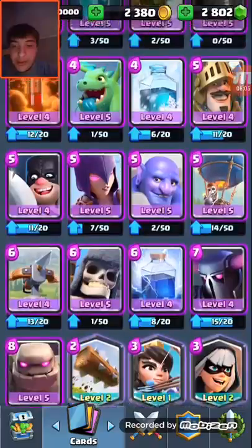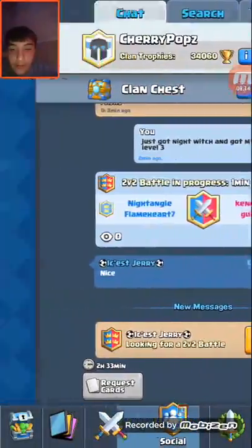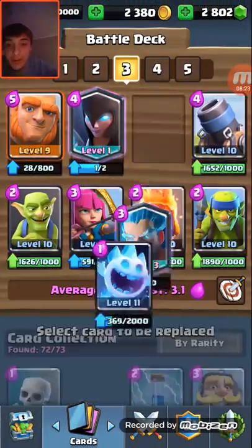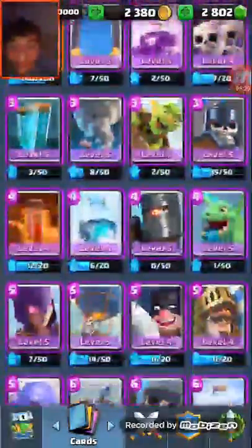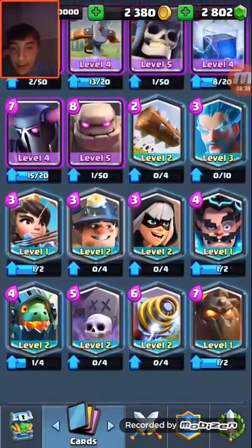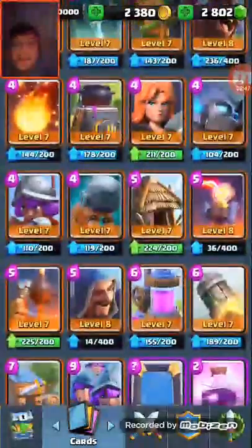Let's see if we can roll with this. Obviously gonna use the Giant — let me make sure they're not wanting donations. Night Witch is so epic having her in there. And because he's now level 3, I'm putting my Ice Wiz in there. I want to run a strong but hefty deck, so let's put the Princess in there for some extra defense.